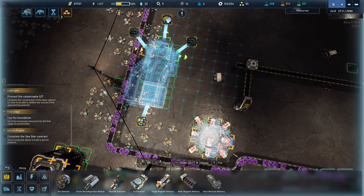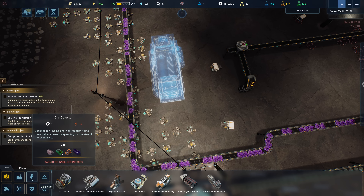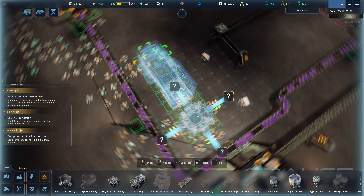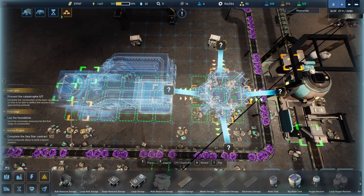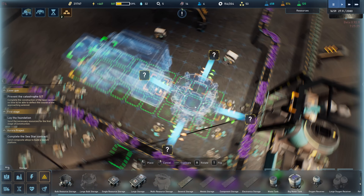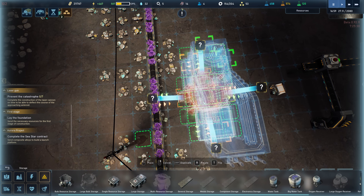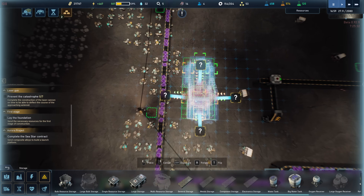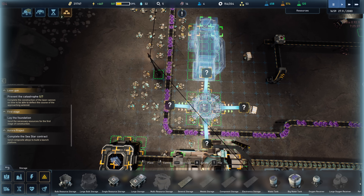And then we're going to do like this, and then bulk storage can go here. If I do that, it's right on top of it, so I'd have to go here. I think that's still okay — I'm moving it over more. The problem with this position is that if I want to have two of these... I don't know why I would ever need two of these, because you're not extracting it — it's just the drones doing it. So I won't need two of these.